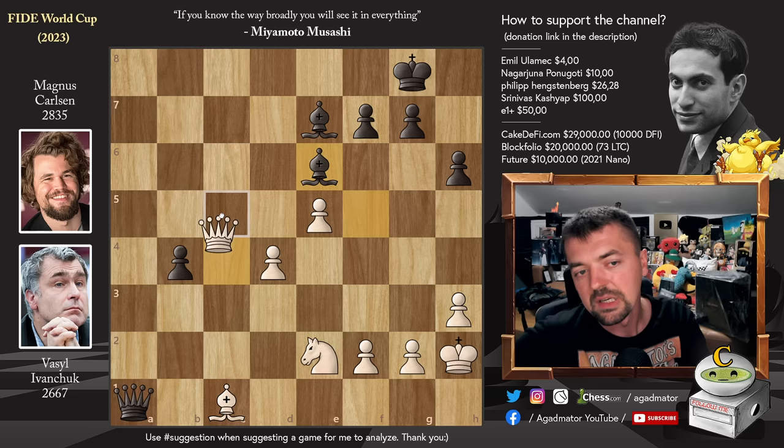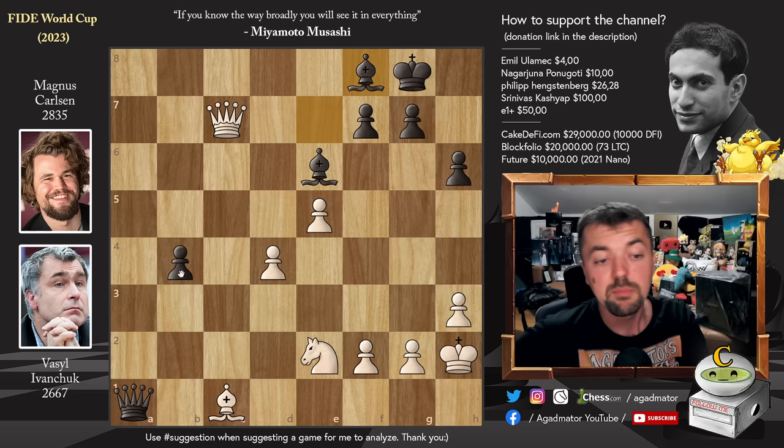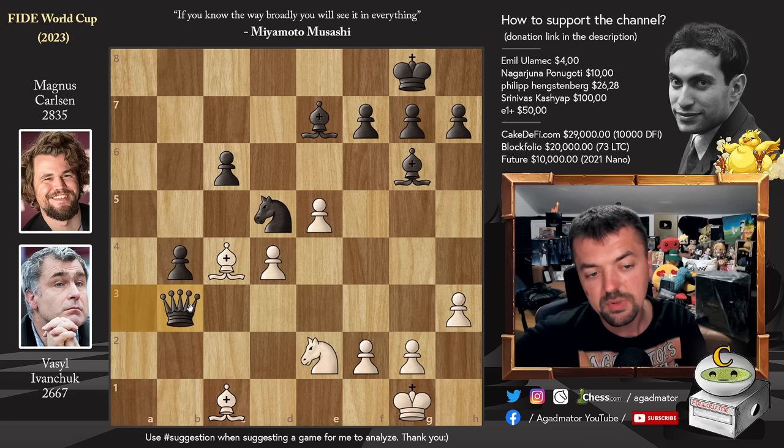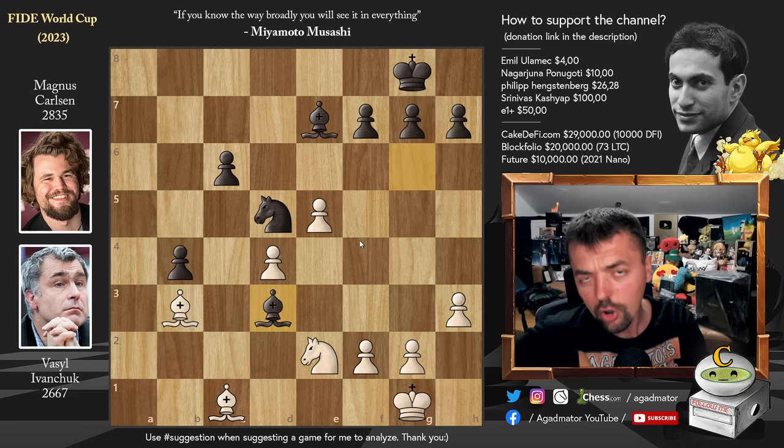Queen to c7, bishop to f8 — it's a fine position. White is up a piece but Black has the passed b-pawn, which is extremely strong with the bishop pair. But Magnus isn't interested in this; he only needs a draw, so he plays queen captures on b3. Bishop captures, and now bishop to d3, opting for further trades. Ivanchuk trades knights with knight to f4, so knight captures, bishop captures, and pawn to c5, eliminating the beautiful center.